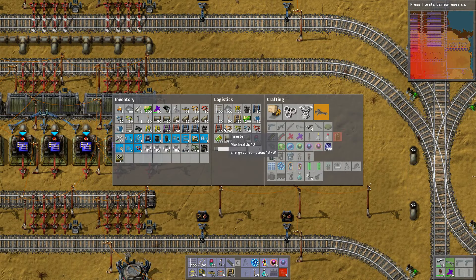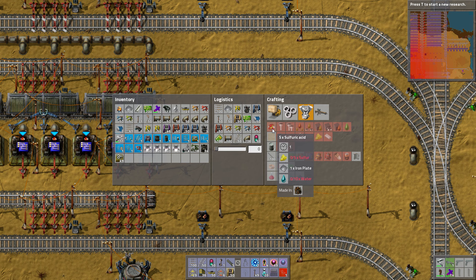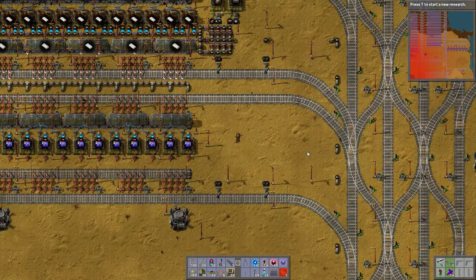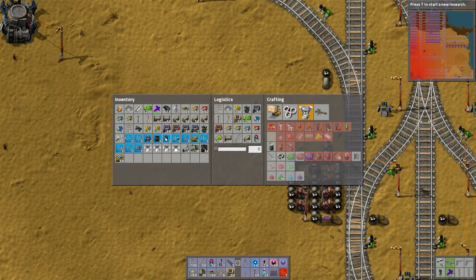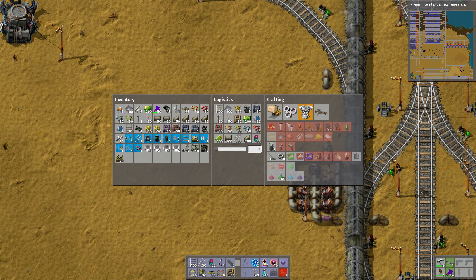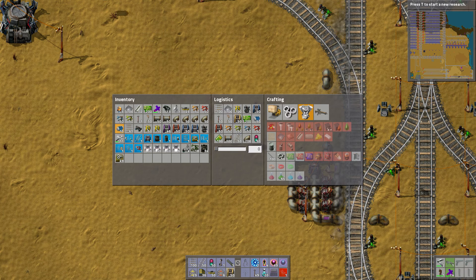We wanted to make sulfuric acid. We really don't need a lot of sulfuric acid. Sulfuric acid takes iron plate and water and sulfur. Sulfur just takes water and petroleum gas. So let's make some sulfur. Down here is a perfect spot for that. I believe I only need one of those. Let me pull up the spreadsheet — rocket defense calculator.